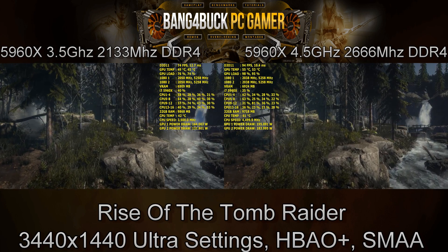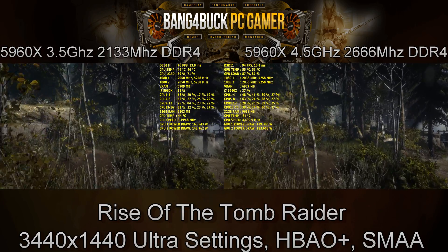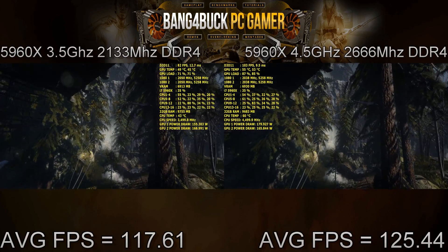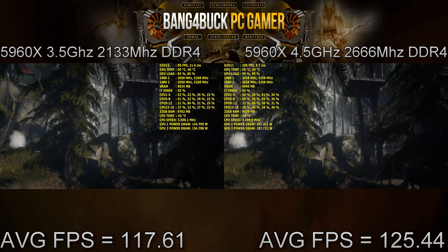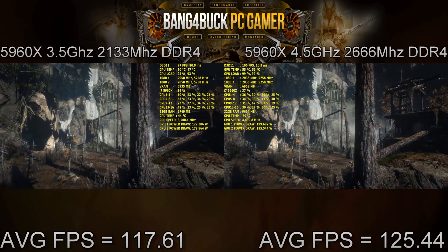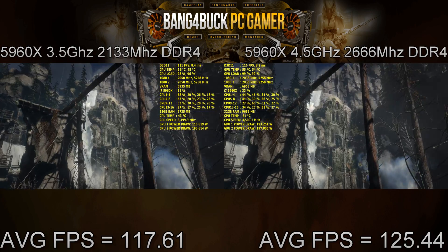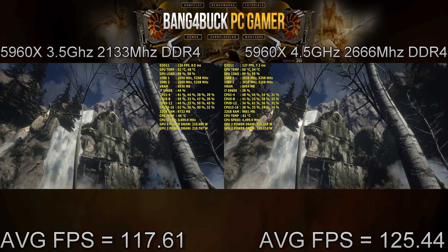At stock I get 117.61 frames per second, and with the overclock I get 125.44 frames per second — a noticeable difference between the two settings. It does show there is a benefit to overclocking, but there's also a point where you don't need to push any further.